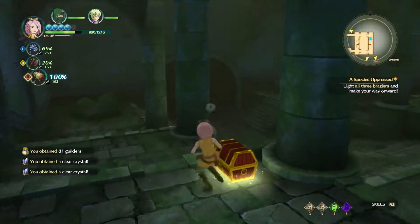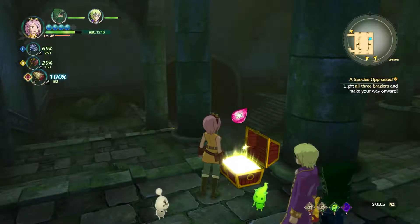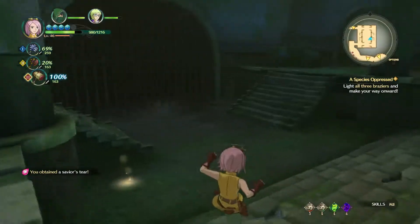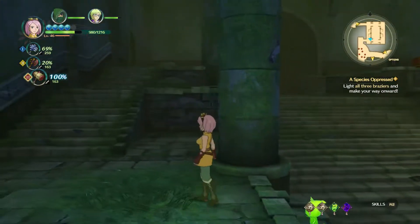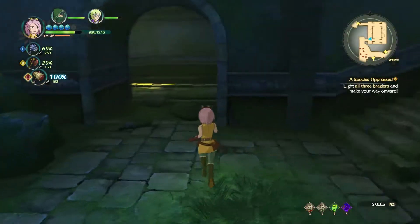Let's grab the treasure chest. Savior's tier? That sounds like something we need. Alright, so we came in over there and we're coming down around here.